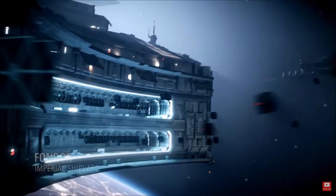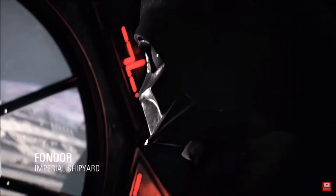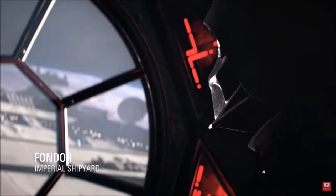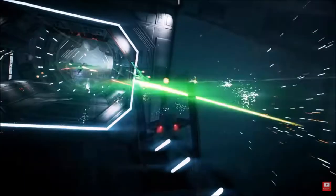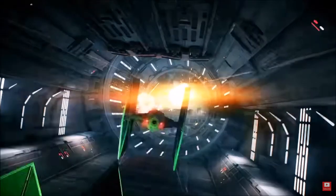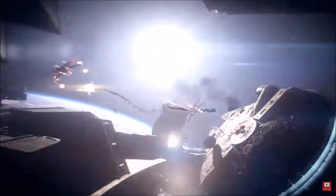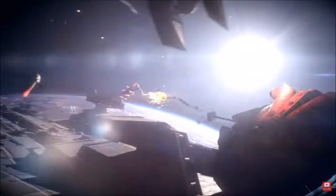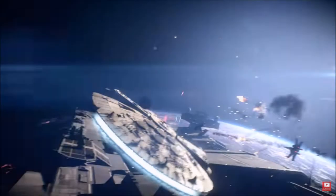Now we move to Fondor and the Imperial Shipyard. We can see TIE Fighters exiting a hangar, and our first shot of Darth Vader's face in the game. His TIE Advanced Mark I will, of course, be returning as a hero ship, and that's no surprise. We can fly inside of the Imperial Shipyard, which adds a fun aspect to the game — a good way to get different kinds of cover. We also see the Millennium Falcon and the Slave I going up against each other, still above Fondor.